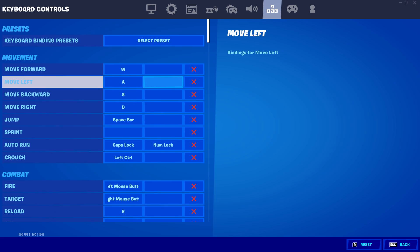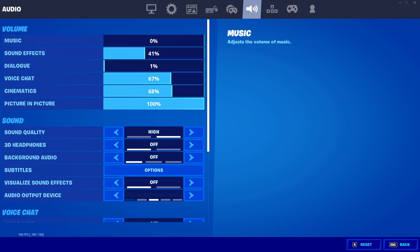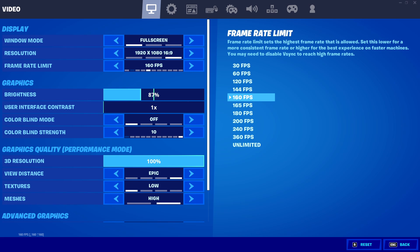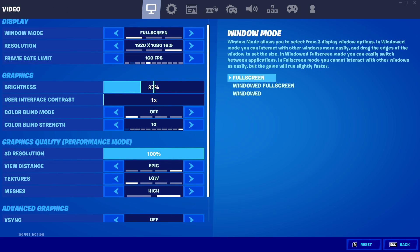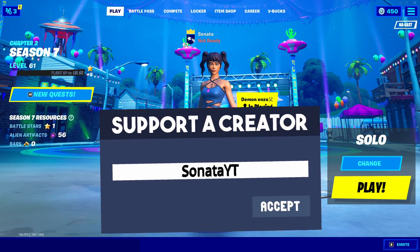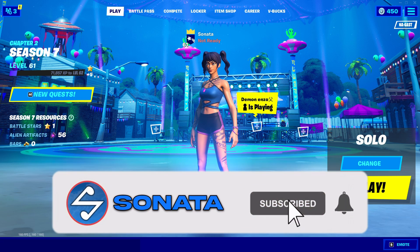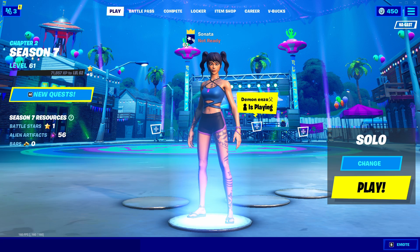That's really all people worry about and nothing else really matters in this regard. The controller key binds don't matter since I don't play controller. So those are my full video settings for Fortnite — these are the best video settings if you want to get the best FPS. You basically just need to copy the video tab and the third tab, and don't worry about the others. If you enjoyed this video, please consider dropping a like and subscribing to the channel, and check out my socials in the description. I'll see you all in the next video!